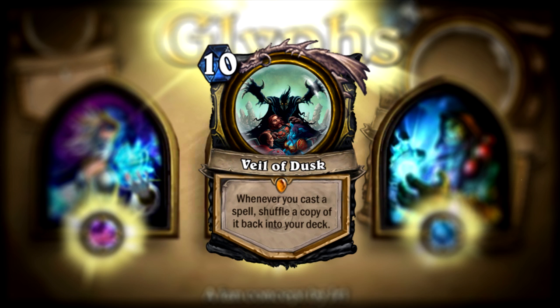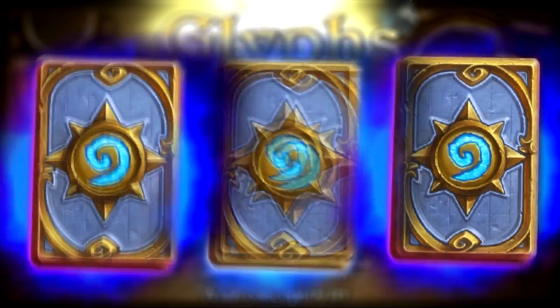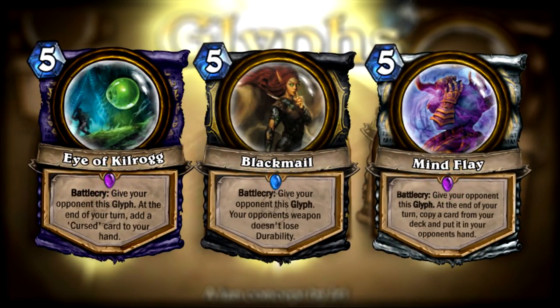One way you could balance it out would be by making glyphs like these, where you give your opponent a glyph with a negative effect. It would destroy their glyph if they have one in play, while also giving them a negative effect at the same time.